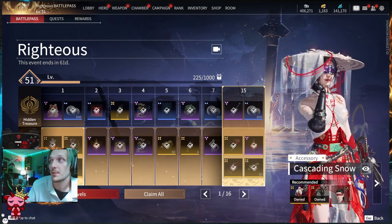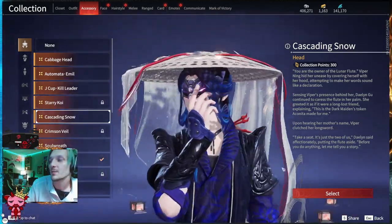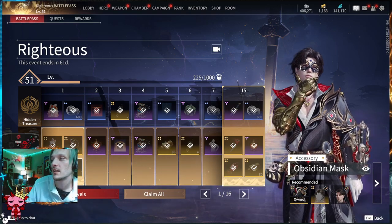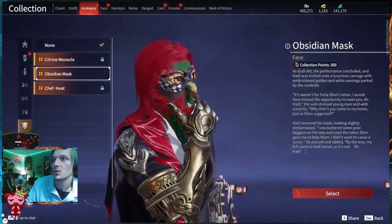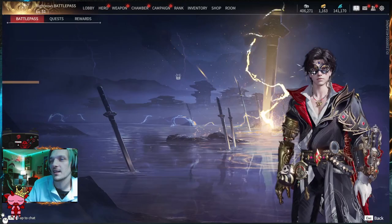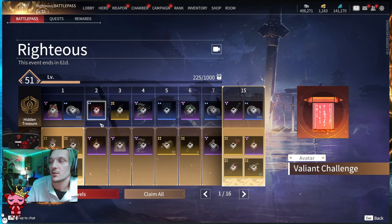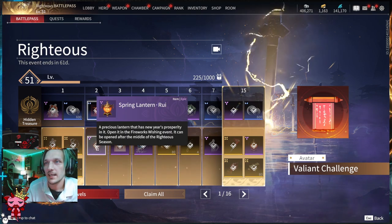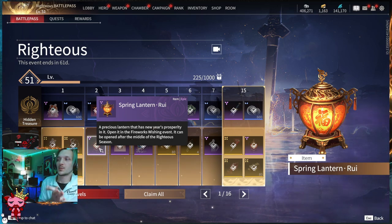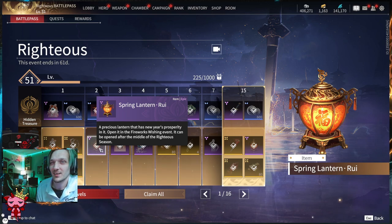Still in tier one: the hat for Viper Ning matching that outfit is called Cascading Snow — it's a big old hat which is awesome. You also get a mask for Hottie called the Obsidian Mask. Moving on to tier two, the Valiant Challenge on the regular Hidden Treasure is an avatar — it's a scroll. Also on tier two you get a Spring Lantern for Ruie Ru. Spring Lanterns are exclusive chests from events where you get more cosmetics that may not come back.